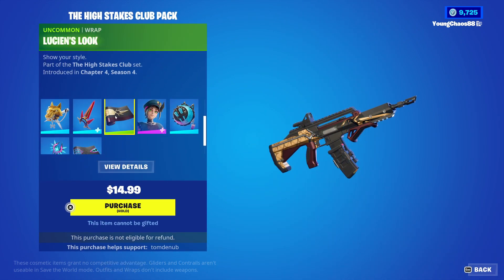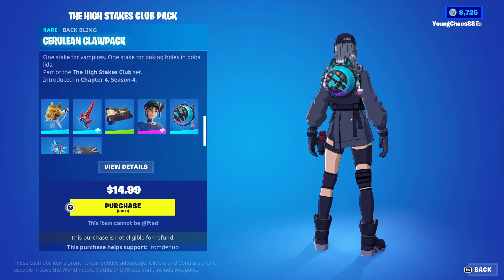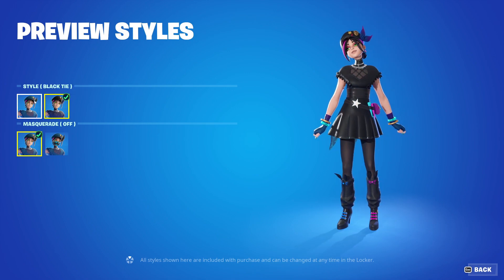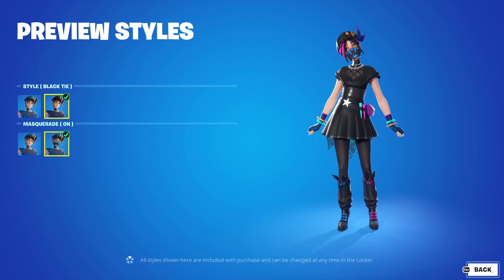Lastly we have Huntress Hellsable with the back bling Cerulean Claw Pack — it's an epic outfit. This skin also has a total of four variants, including the secondary black tie variant, which is really clean, and the masquerade mask you can have on or off.